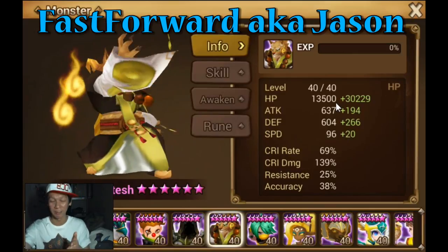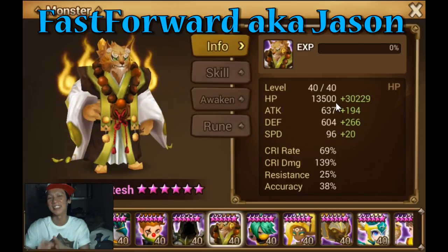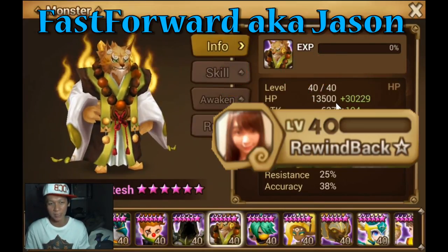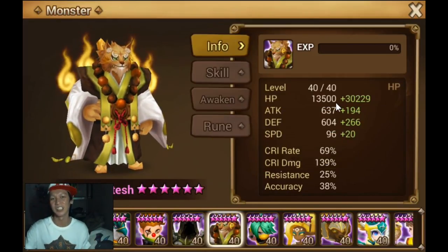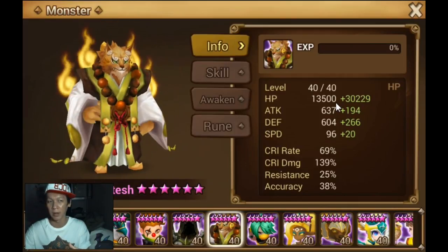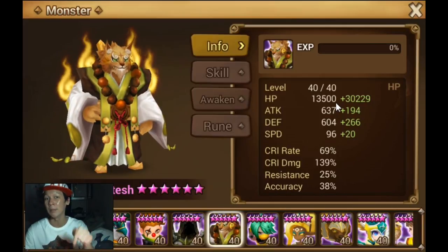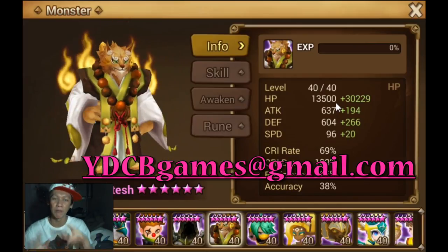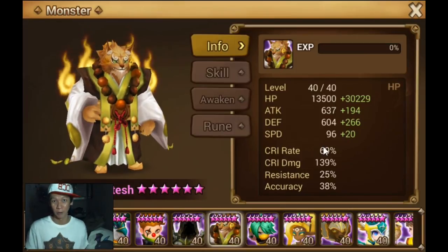That's all the time we have for today — thanks for watching. Before we go, Jason, the owner of this Ritesh, has something to say to his girlfriend: he wants to say that you are the most beautiful girl in his eyes in this world. You get a shoutout if you have the best monster and want to show it off. Just drop me an email — the address is on screen — with two pictures: one of the stats and one of the rune build.